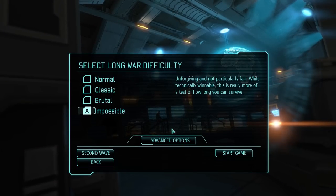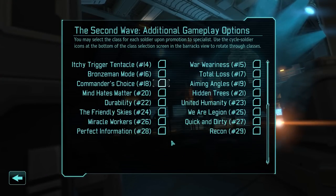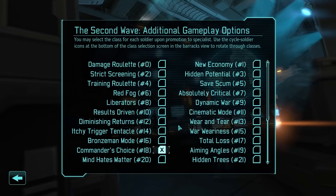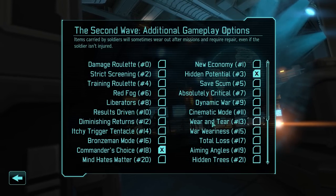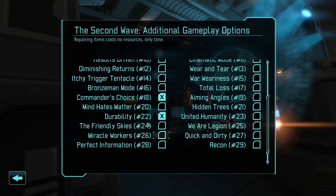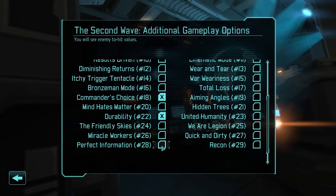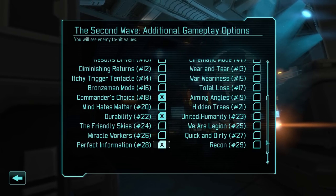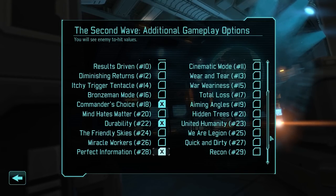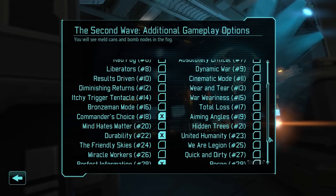We'll be playing on Impossible. Advanced Options: we're going to reduce the Beginner VO. I have both DLCs enabled, and then Second Wave Options. I will be using Commander's Choice. We will be using Hidden Potential. We will not be using Repair, so we're getting rid of Durability. I'm not using Friendly Skies, so the air game is going to be just as torturous as it always is. I am going to use Perfect Information, so I see the enemy to-hit values — you'll get to see how close you were to getting hit on the fly. I'm not going to use Recon, which shows you where the enemy meld and stuff is.